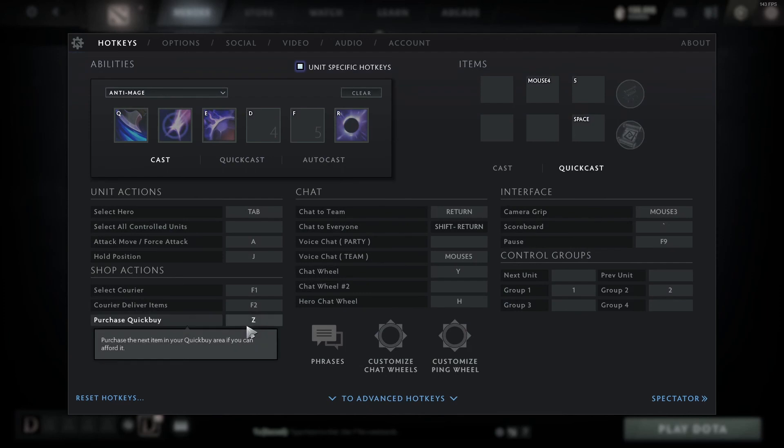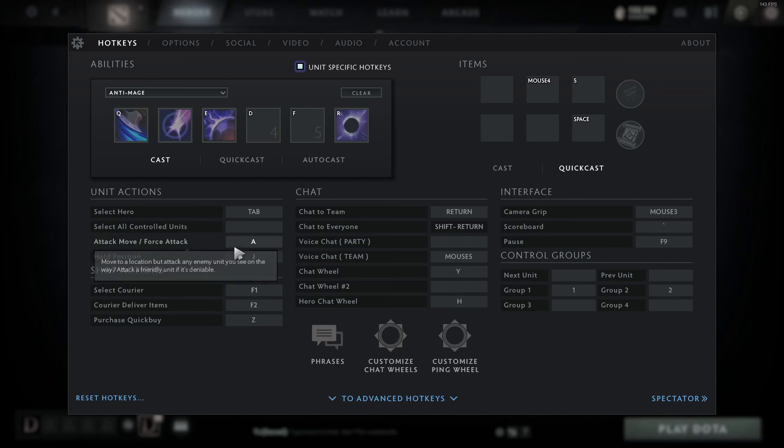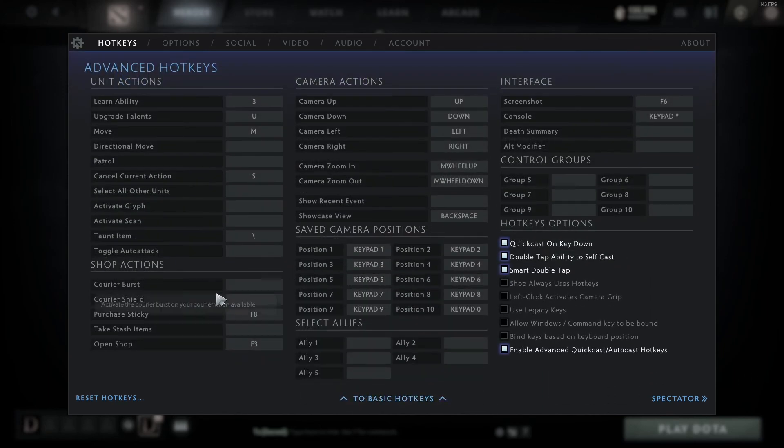Z is purchase quick buy — anything I put in the quick buy down here I'll just purchase with Z. I don't really use the sticky purchase much since TP scrolls are in there and if I need a TP scroll I'll just click it. The last thing for hotkeys is I have learn ability as 3, which is easy to use to level my abilities. Upgrade talent I don't really use a hotkey for — I just click it. Move is M.